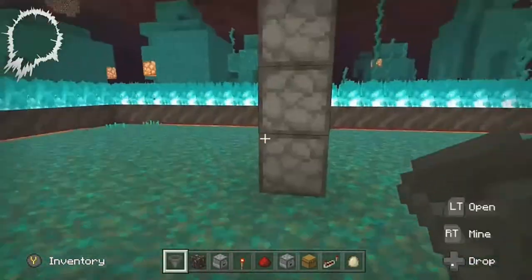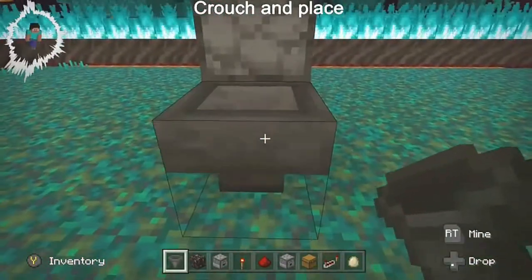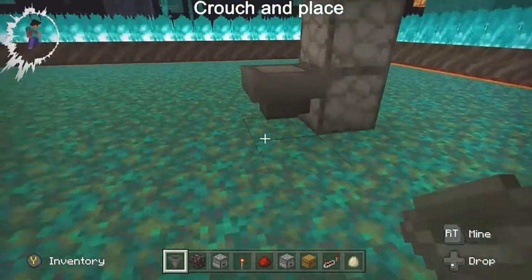Now that we have our droppers and dispenser, we will place hoppers in series, all connecting to the bottom dropper.